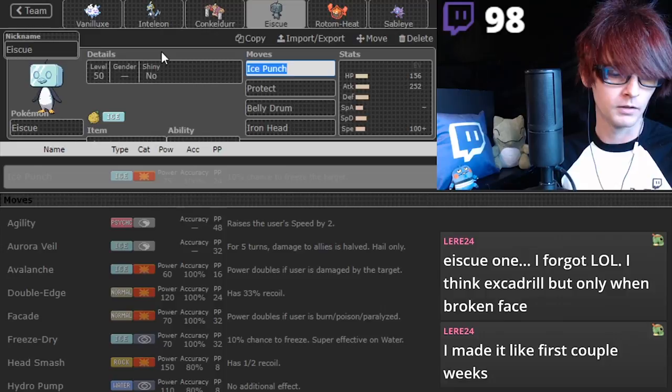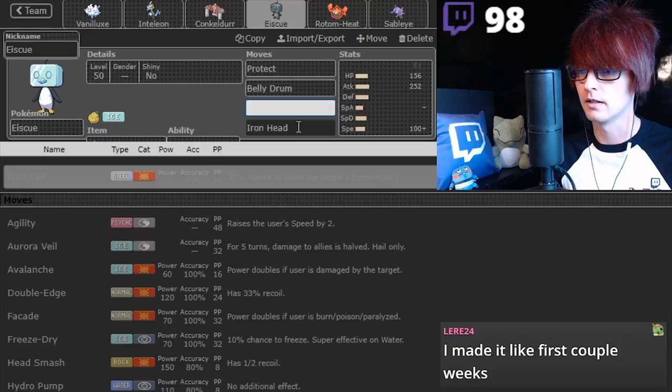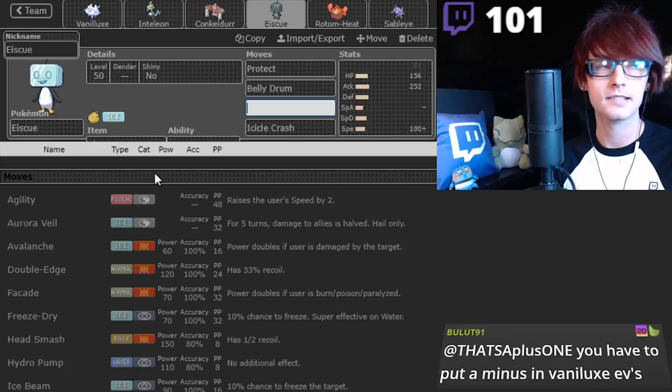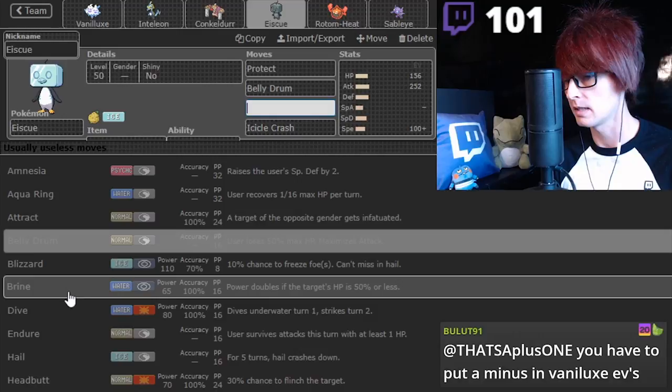This would tilt me if I don't fix it. I don't need Iron Head. I don't need it. Let's actually go Ice Crash just for this time. I wish it got Ice Shard. Like, what walls Ice? Steel, Fire? There's so many moves I wish this thing got that it just doesn't get. There's not enough time to put Sub on either. Anytime I'd be Subbing, I'd be better off just using a Belly Drum.